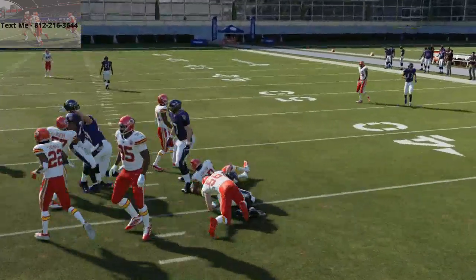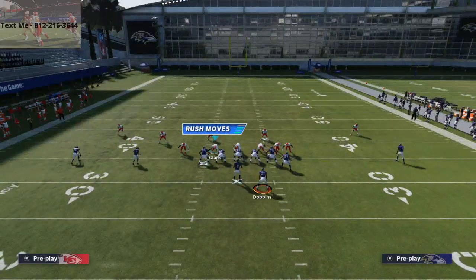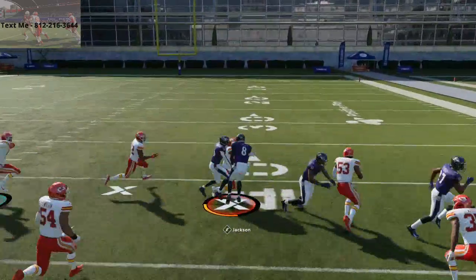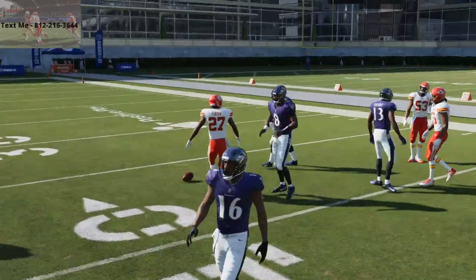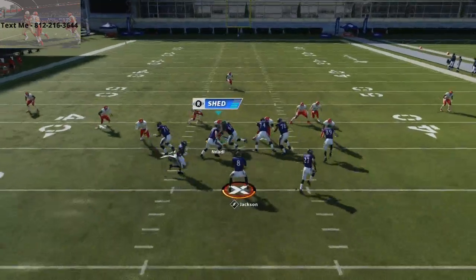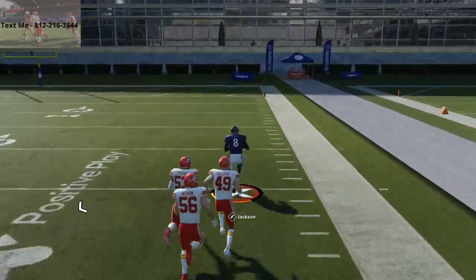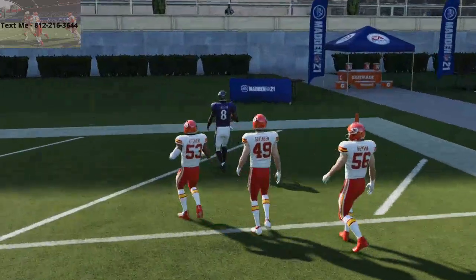Sometimes you'll get over-pursued, and that's an example where you might want to go when the defense is kind of pinching in the middle. But when everybody's kind of in the middle, oftentimes you're going to be able to get outside with Lamar on this. So if I literally just run him straight to the right, you see how good the receivers block this year — you get one double juke and you are out. This running play might be the best running play in the game if you have a Lamar Jackson, because it's just so hard to stop.